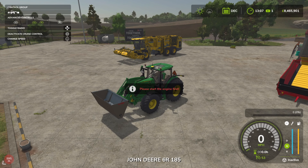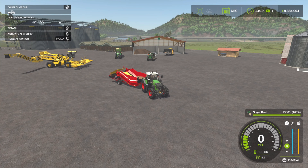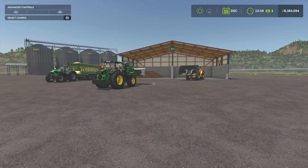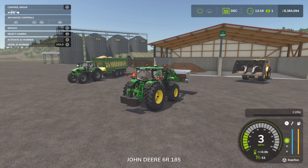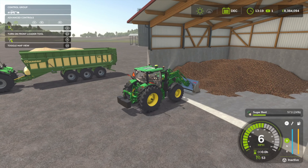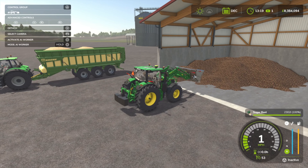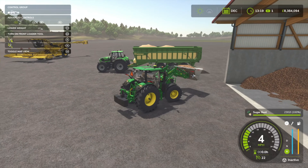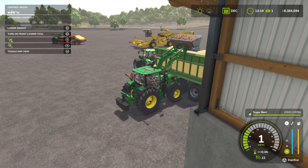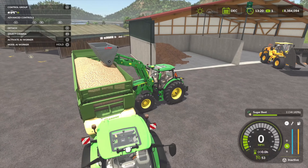To get sugar beet cut, you need the Fliegel Ruby attached to the John Deere. You've got your sugar beet stored, and to make sugar beet cut you'll use the Fliegel Ruby. Press L1 and square on PlayStation and that will shred it. Now we get sugar beet cut. Make sure you have a counterweight as it gets pretty heavy - I've got the 2.5-tonne weight.